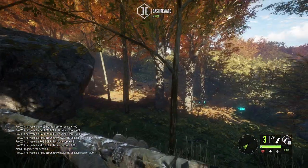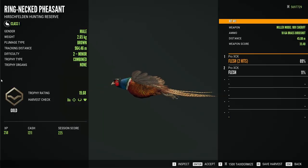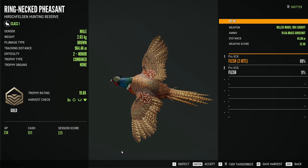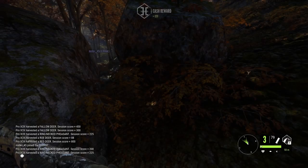Now let's go harvest the potential diamond. Let's see how big it is — it could be massive. 19.68, that is indeed a big Pheasant and a massive level 2, but it's not big enough to be a diamond. Still a nice trophy to start the hunt.